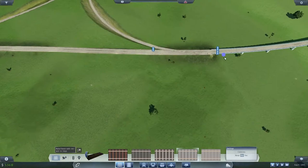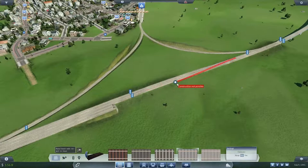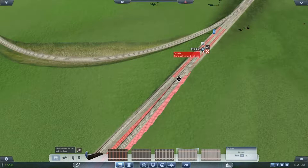We'll carry the four-track section along here, and then we'll break off. Or do we want to break off after the bridge? Actually yes, that makes more sense engineering-wise. It does like going very very slowly on these long crossovers.